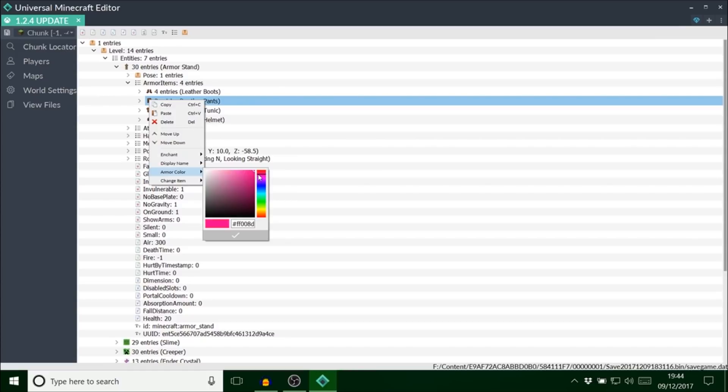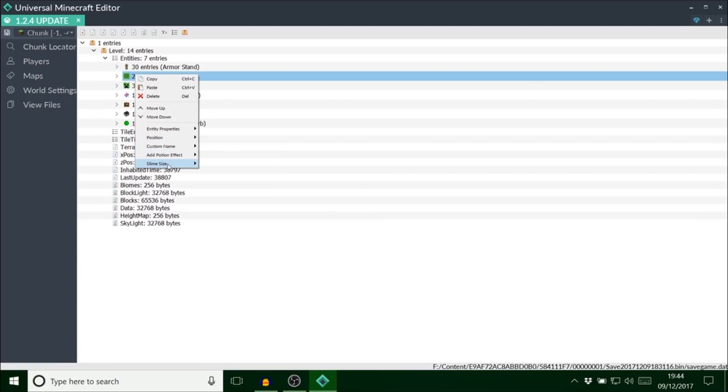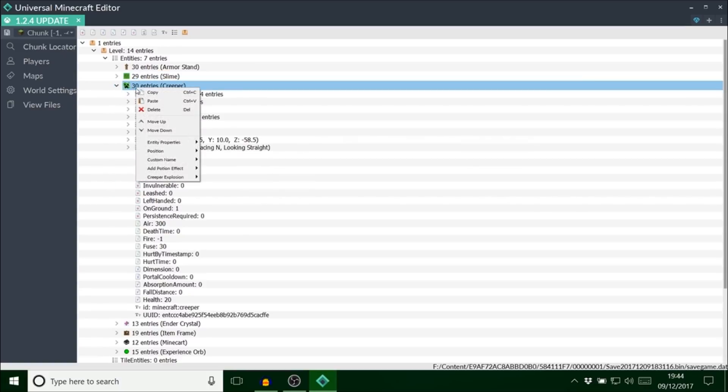All you do is right-click for all these quick mods. For the slime, you can change the slime size. Matt has written a warning because if you do something really high, your game will blow up — so you don't really want to go any higher than 9 or 10. I'm going to do one at 6 and he's going to be quite big. For the creeper, you can change the creeper explosion power now, which is quite cool.